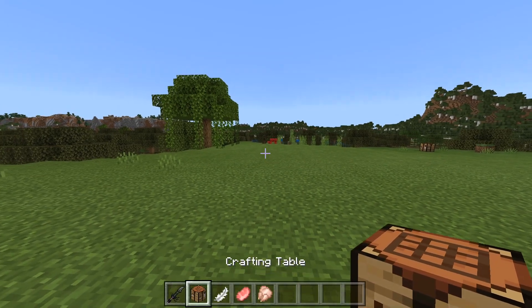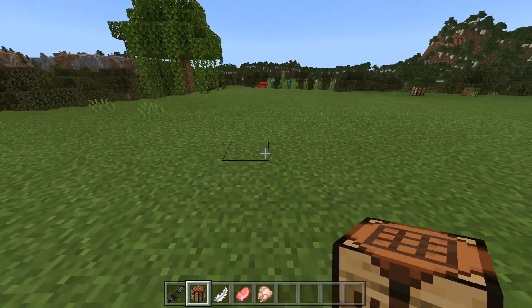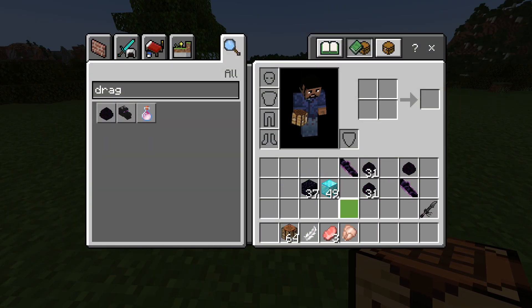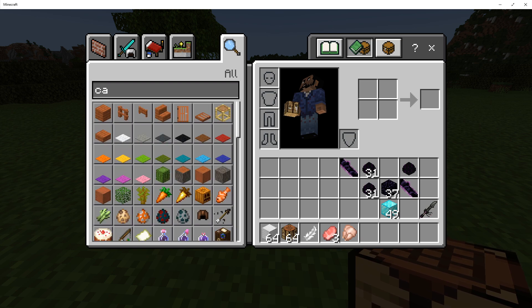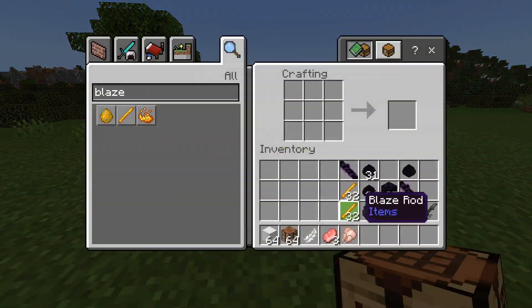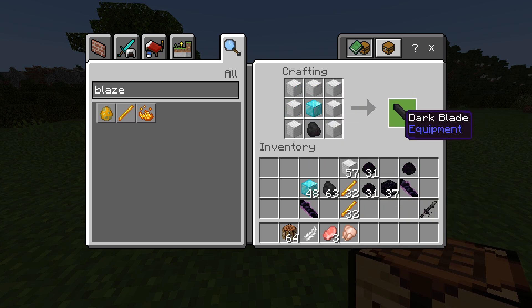So there we have it — that is the End Sword. We've just managed to craft that up, but there are more swords. We're going to be making at least about three or four new ones. Let's look at what we need for another sword here. We need to grab ourselves some iron, we already have a diamond block, and we also need some coal and a blaze rod. I think if we were to get new swords, the recipe would take a while to actually make — like you would need iron blocks and stuff like that. So here we have the dark blade.